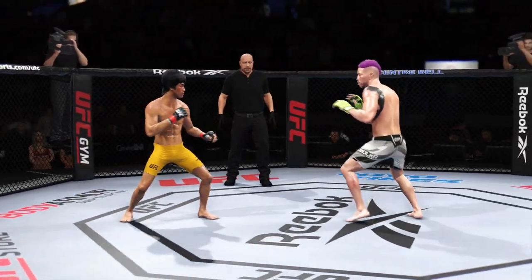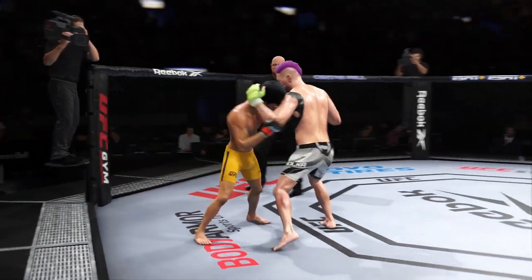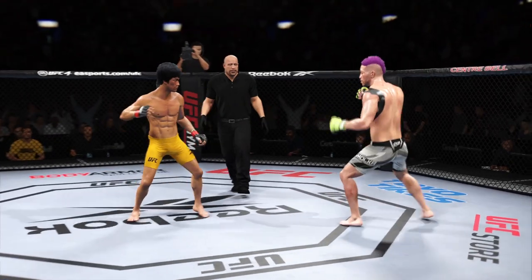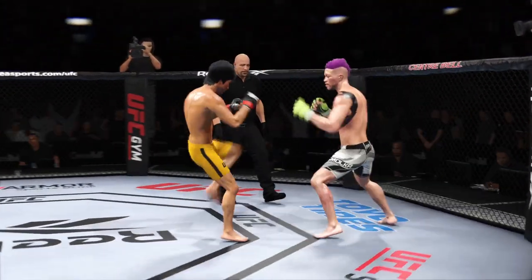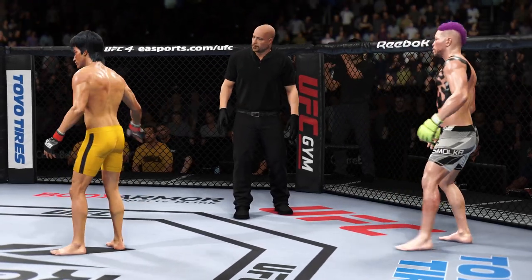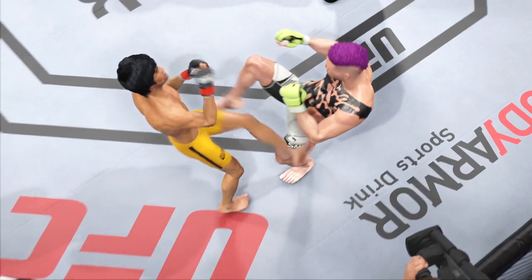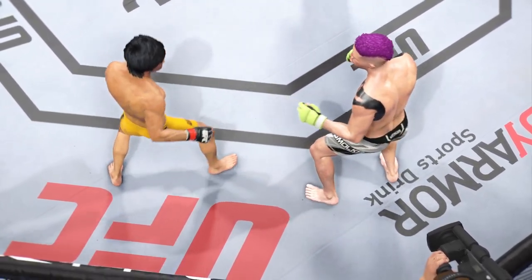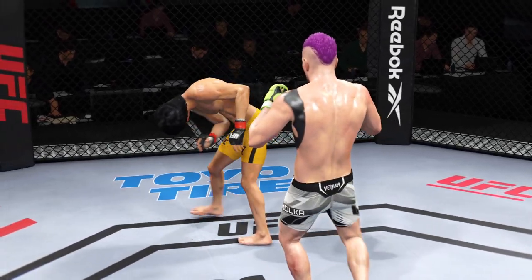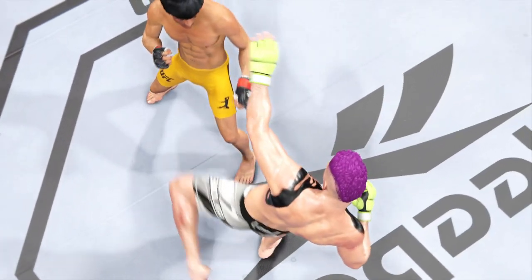A huge block there. Marty closes the distance, gets the single collar tie, and they separate. Ten seconds remain in round two. And that's the end of round number two. What a round — a lot of head kicks landed. Scrambled eggs on the other side. He does a great job of hiding it. He gives you no tell, doesn't show you when he's coming. That's why those kicks have continued to land, even though he's done it multiple times.